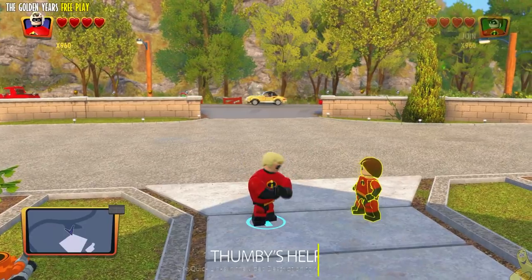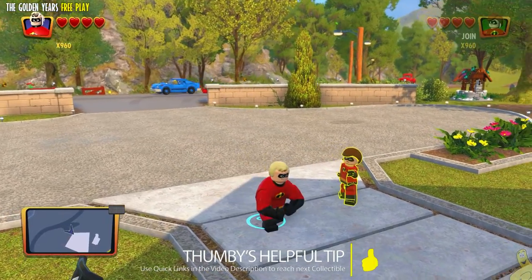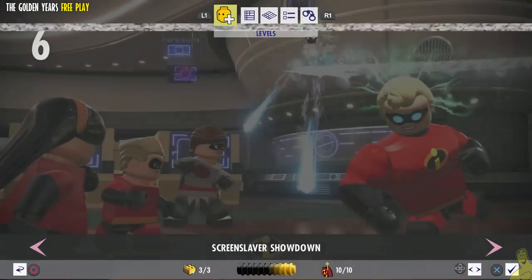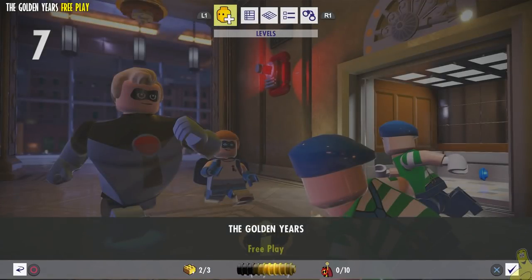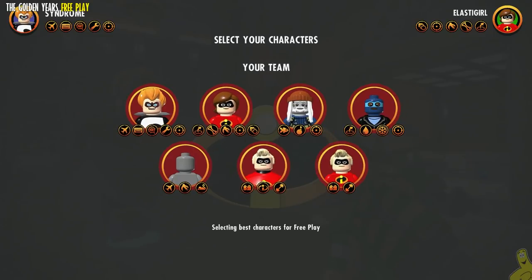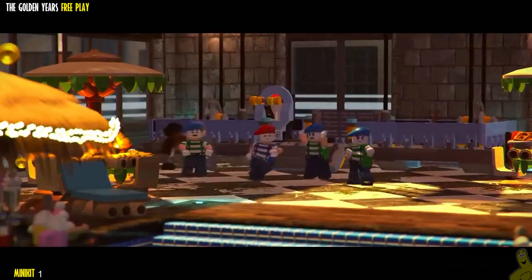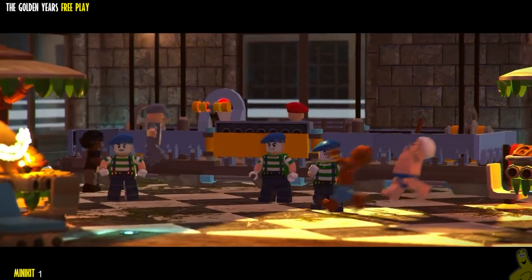We've got some quick links down below in the video description if you're in a hurry to find those collectibles. We're going to toggle from our map over to the level select screen and get all the way over to Level 7, which is the beginning of the beginning. The way they did this game was kind of funny — they put the second movie storyline first and then the first movie storyline second, so we are actually beginning the original Incredibles movie right now.